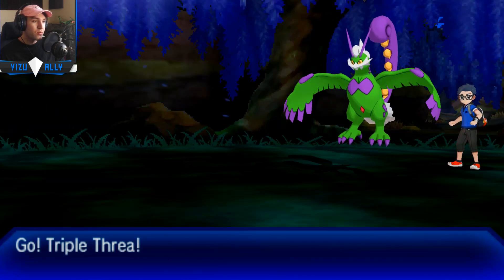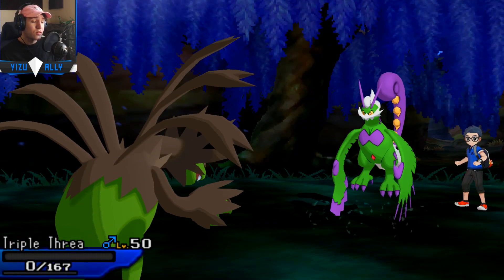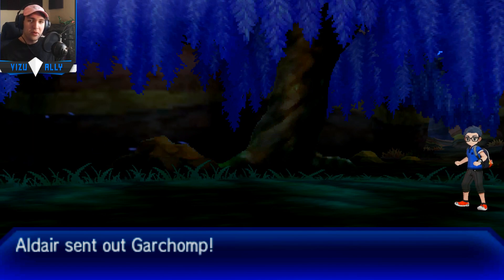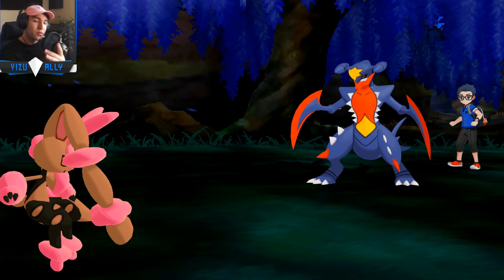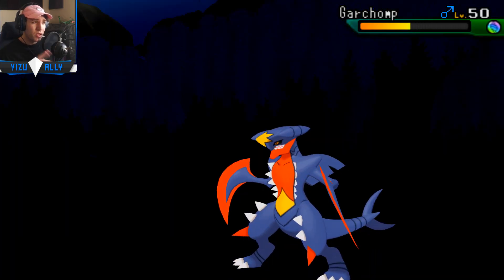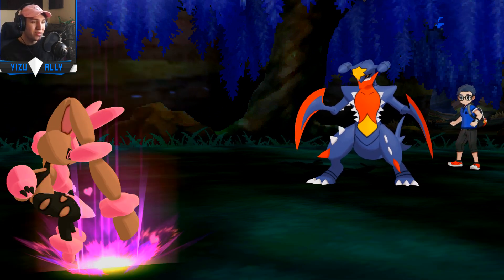In comes Tornadus to check Mega Lopunny and go for Hurricane. I can't risk that, so I'm going to sac my Hydreigon — he does go for Hurricane but misses, then U-turns and knocks me out anyway. He got a crit on my Slowbro with U-turn too. In comes Mega Garchomp. I'm going to go into Mega Lopunny and go for the Fake Out, hopefully putting it in range for High Jump Kick. Mega Garchomp is so bulky. For some reason he got up Rocks instead of Earthquaking, so I'll take that — Mega Lopunny is the biggest threat on my team.